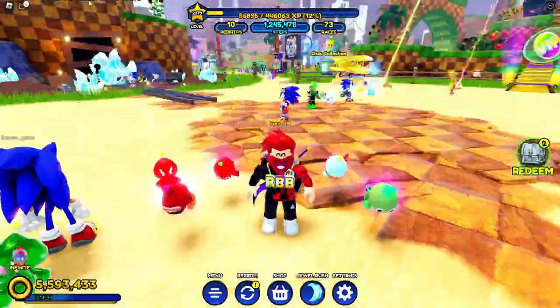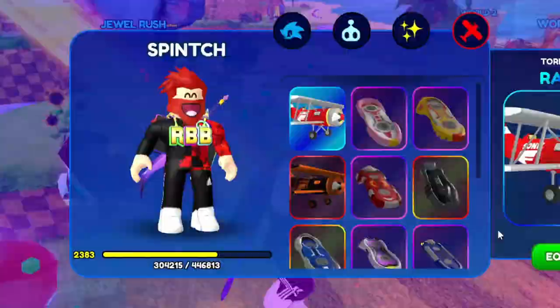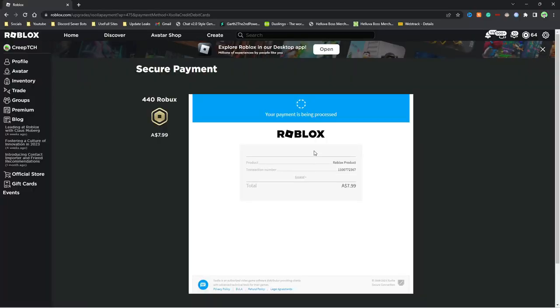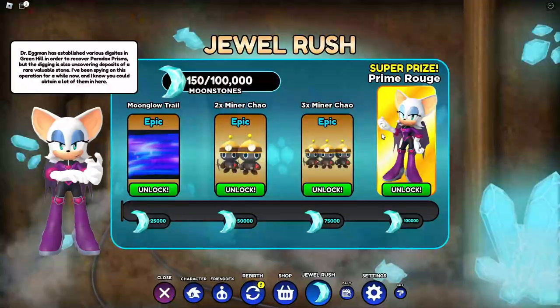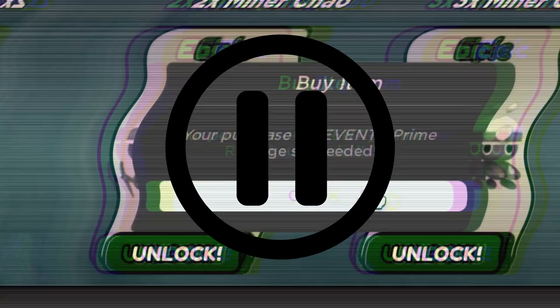We just couldn't do it again. So we cracked — the game won. You think we're going to spend another two hours completing this event? No, we're not that stupid. We've got other things to do — we're on holidays after all. So we coughed up our hard-earned $15 and just bought the Rouge skin, which brings us back here. This video really has gone full circle.